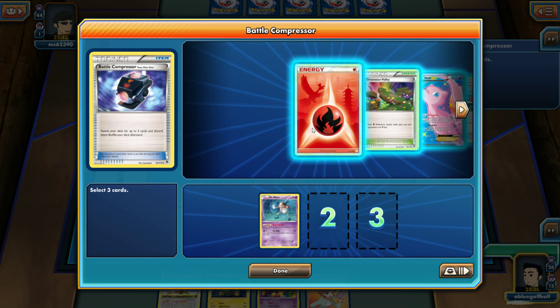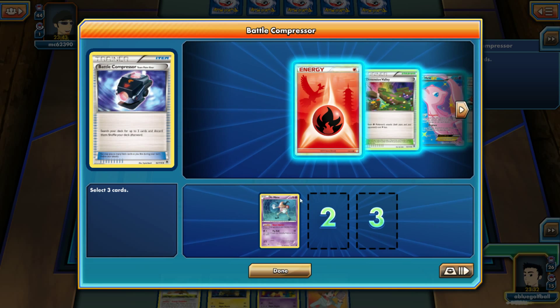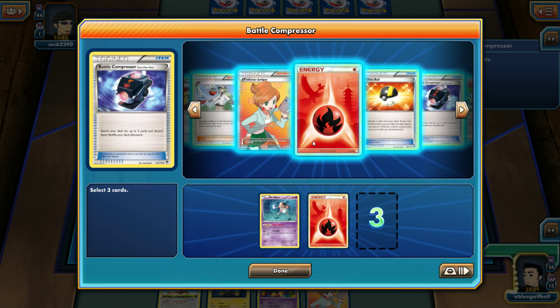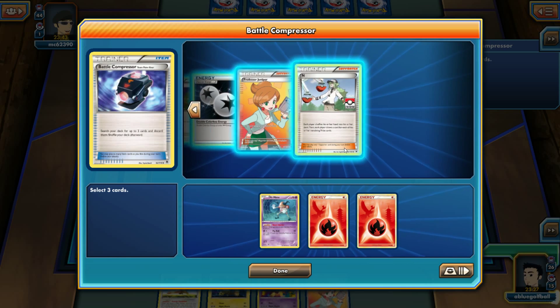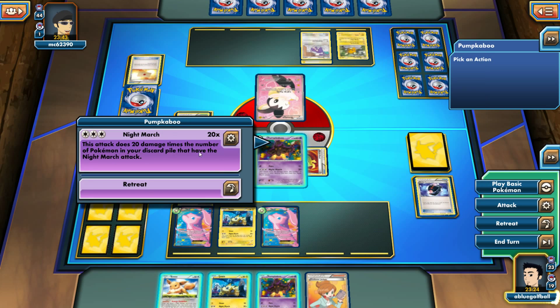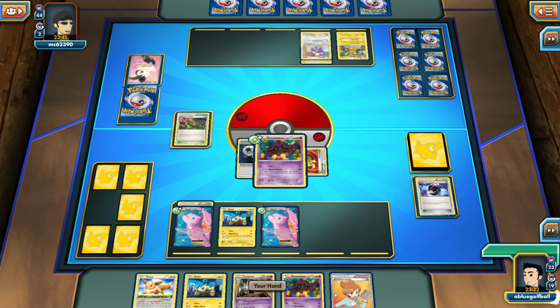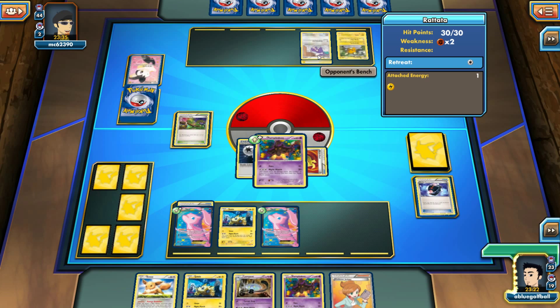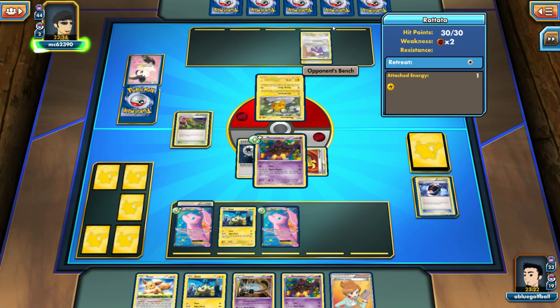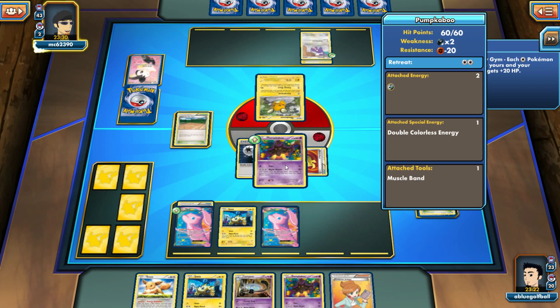Let's knock out this Emolga. There's the Lampent — perfect! We get three more Night Marches discarded. Hopefully we can draw a DCE. My opponent could do Energy Short and Laser — that could knock out the Pumpkaboo with a Muscle Band for 60 damage. We see Aspiring City Gym — wait, isn't this rotated? No, it's Boundaries Crossed. If we can top-deck a Dimension Valley off the Juniper that would be beautiful.